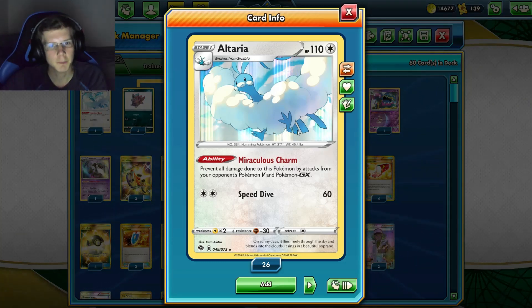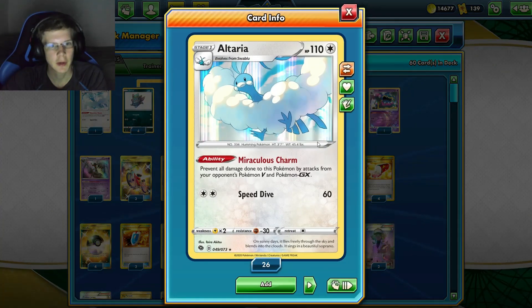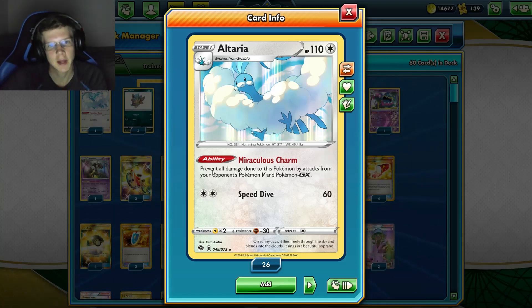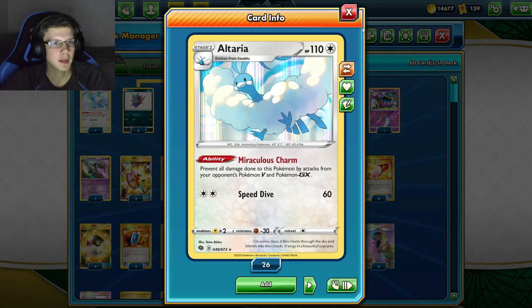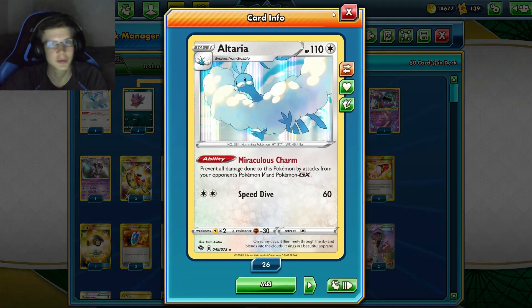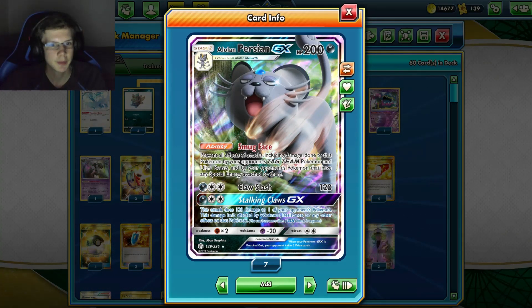We've got seven wall Pokémon and all of them are very useful. Altaria prevents all damage done to it from EXes and GXes — not effects, just damage — so that covers V-MAX, tag teams, all that. None of these guys' attacks are that impressive, but they do damage and that's all that matters. Alolan Persian GX prevents effects of attacks, which is nice.